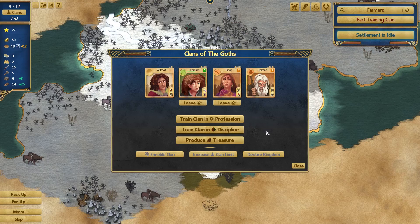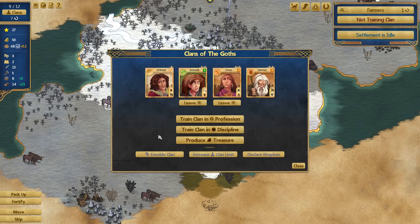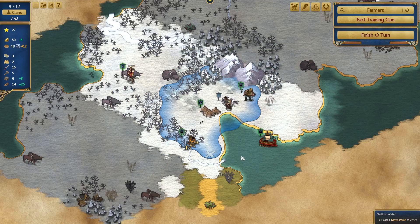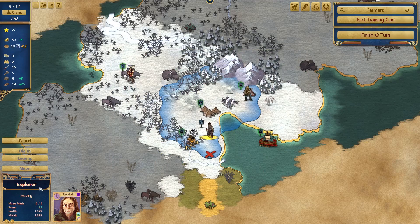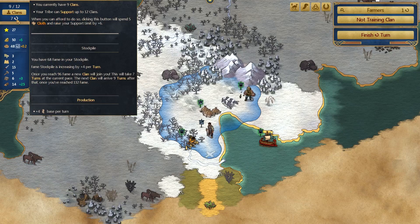Settlement is idle - I want to get farmers done, we need to get that done. Then I think we unlock honour and give these guys the two free honour points. How did we get them? They're just straight hunters - that must be the first level thing in that tree. Produce some more treasure. Seven more turns until the next clan joins us. When you can afford to do so, clicking this button will spend five cloth and raise your support limit by six. And the clans join us based on fame - we're increasing fame by four per turn and have 68 fame stockpiled.